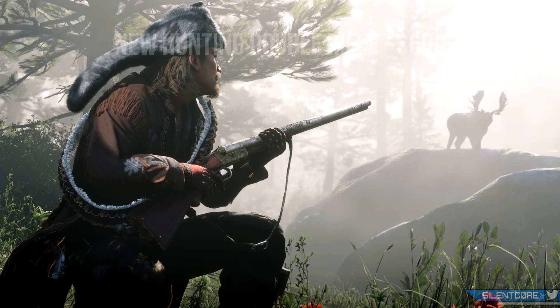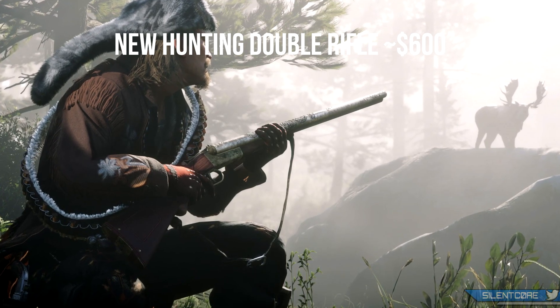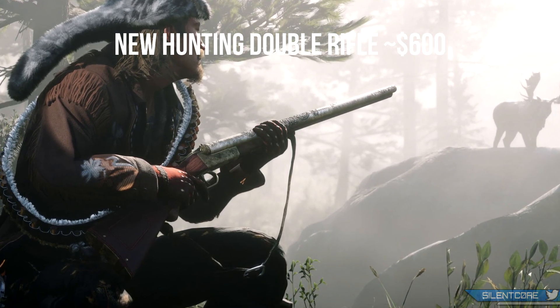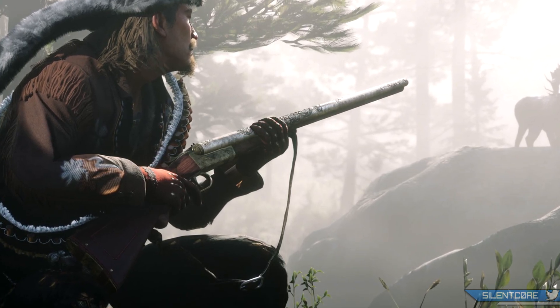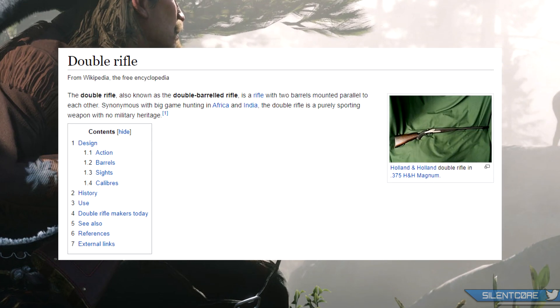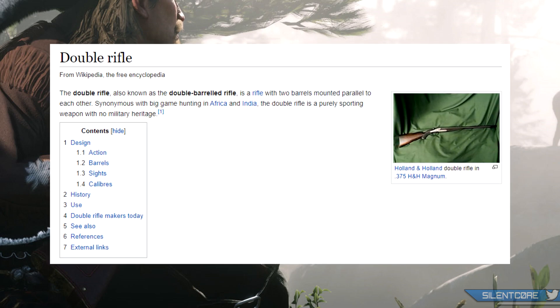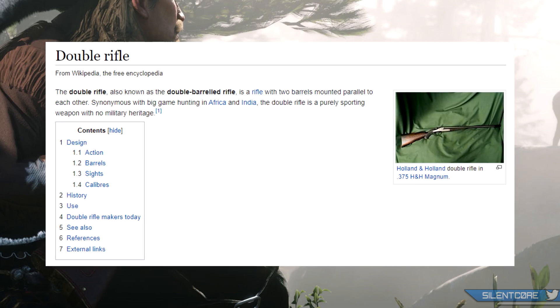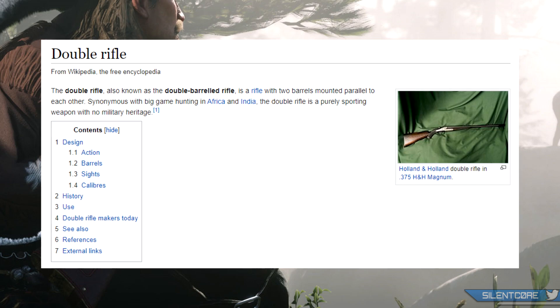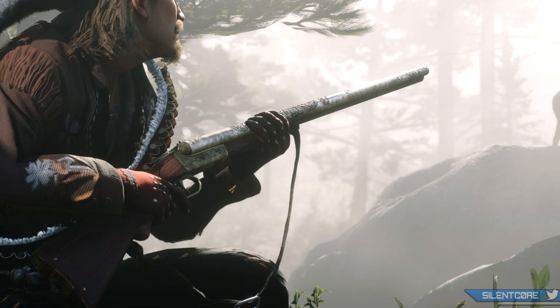Let's first go over the new weapon that will be coming with this DLC — it's featured here in this image. At first glance this actually does look very similar to the double action shotgun we already have in Red Dead Online, however there is a slight change: this one's actually missing the hammer. Credit to A Life of Misery, who pointed out that this is most likely a double rifle — a weapon that uses two barrels mounted next to each other, but is not a shotgun and is more used for hunting big game.